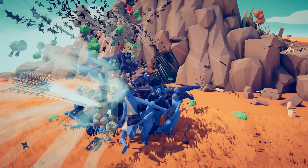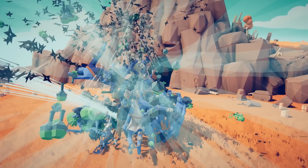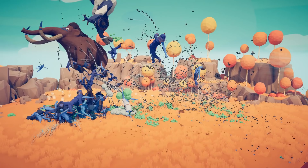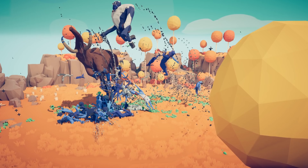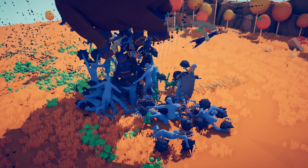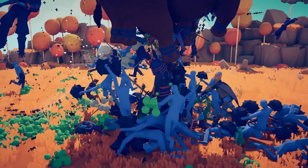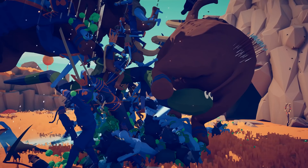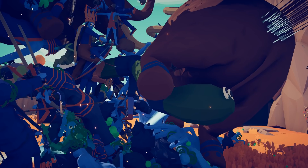Did One Punch Man glitch beneath the ground? I restarted the round — there is One Punch Man in the sky as the summoner is summoning multiple units. Oh my god, there's a mammoth, there's an ice giant. This is on maximum slow-mo and what have we done to the game? The summoning unit has spawned a giant snake and there's still no sign of where One Punch Man is.